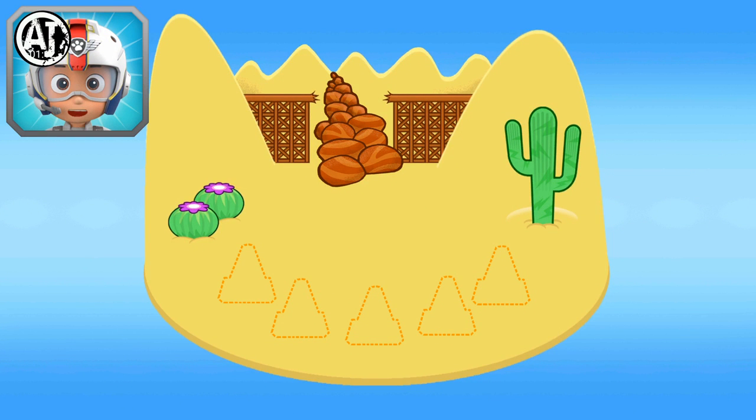Rocky, come in. There's been a rock slide near Old Trestle Bridge. Chase is on the case, but he needs cones to block off the area to keep everyone safe. Help him out by collecting five cones to give him.